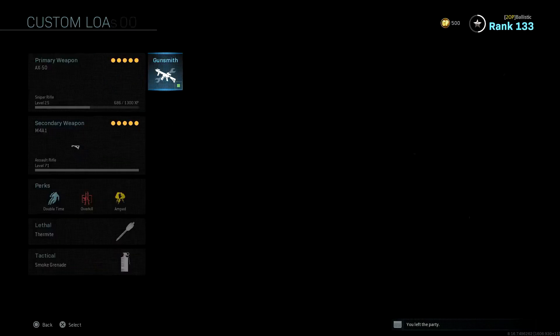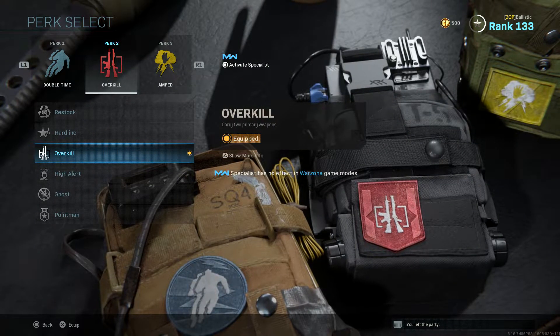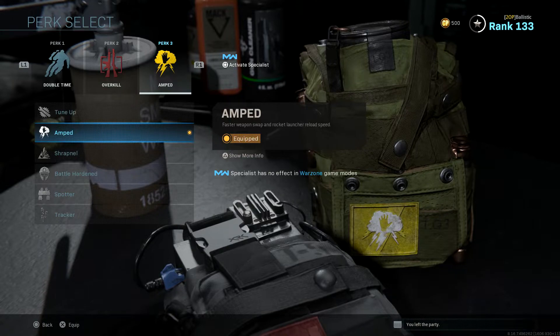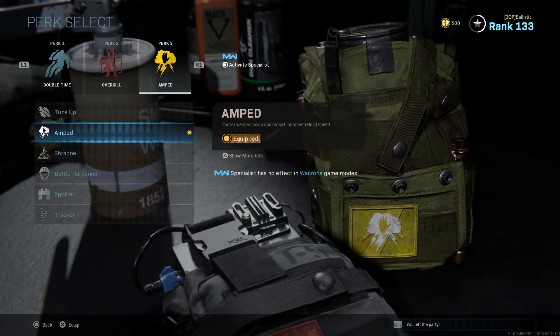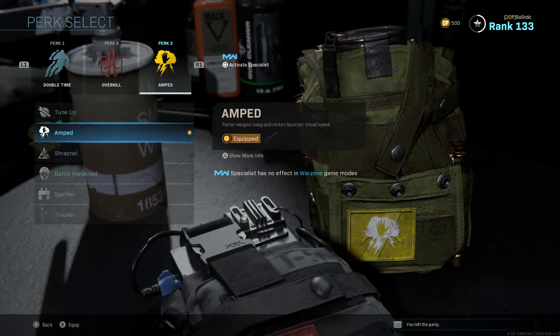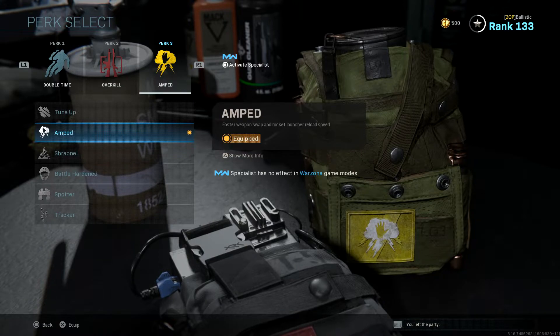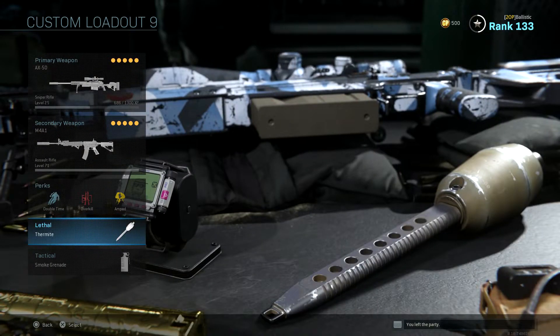For perks I use Double Time, Overkill so I can run a sniper and an AR, and Amped. Amped is really good for Warzone because you can switch your weapons so fast. If you don't have Amped and you try to swap weapons, it's really slow — you can clearly tell the difference in-game between having Amped and not having it.